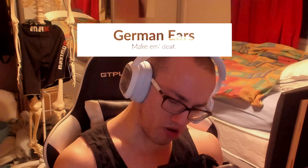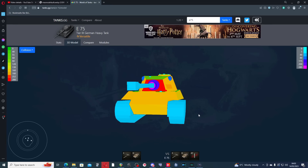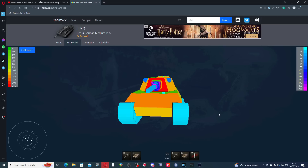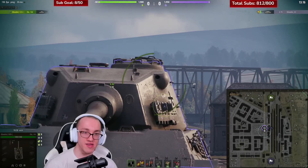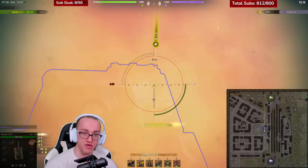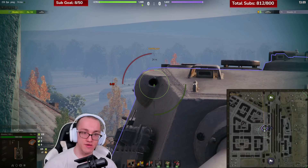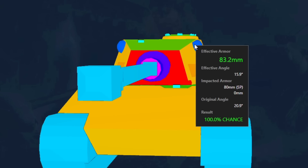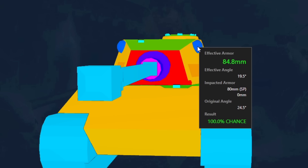Here's a compound weak spot featured on many vehicles: the E-75, the E-75 TS, E-50, E-50M, and I'm sure some more. These tanks present with 'ears' — protrusions of armour on their turret faces — which at their thinnest don't rise above 100mm, leaving them wide open as a cheeky chance for a cheap penetration.